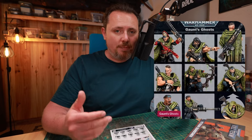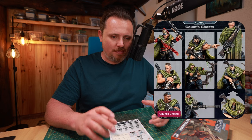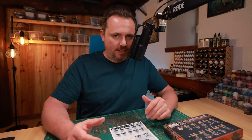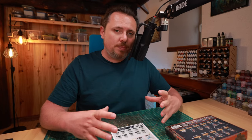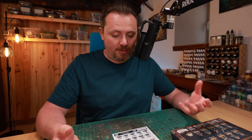Of course I want Gaunt's Ghosts in my army, but I'm playing Krieg, so I'm gonna kit-bash stuff together and make them still look like Gaunt's Ghosts. I'm gonna base this off the standard Death Corps of Krieg box, the Kill Team Veteran Guardsman box as they call it. But I want the positions of the models to be very similar to Gaunt's Ghosts, so they're more recognizable for me and my opponent.